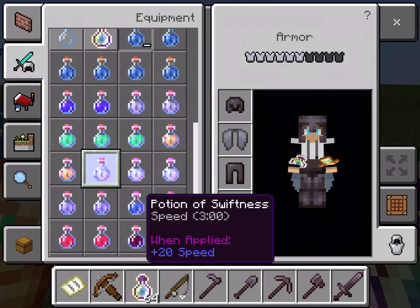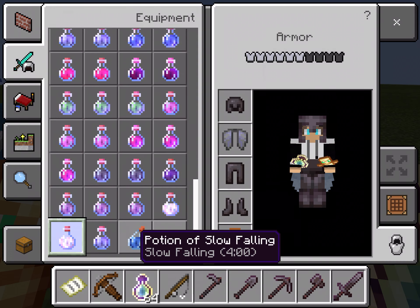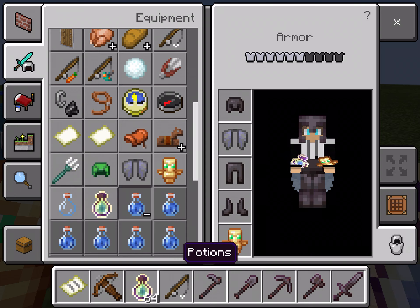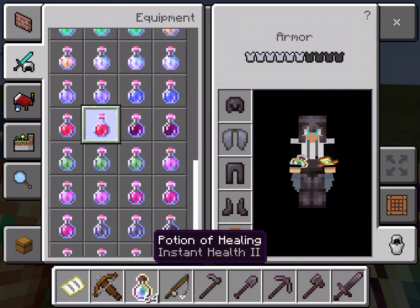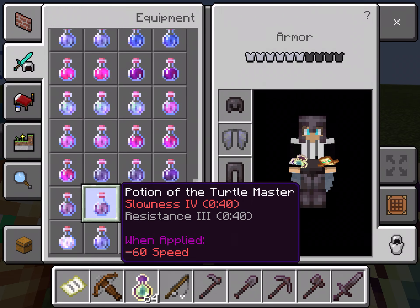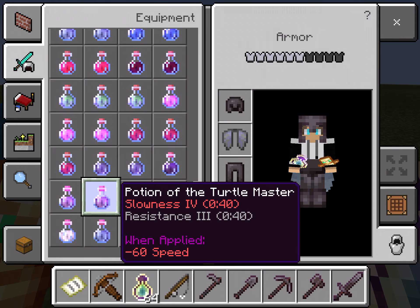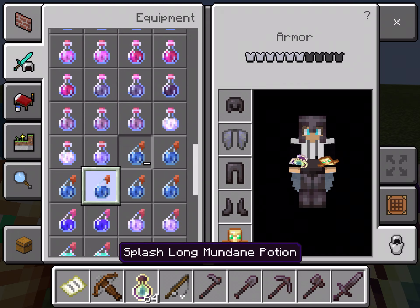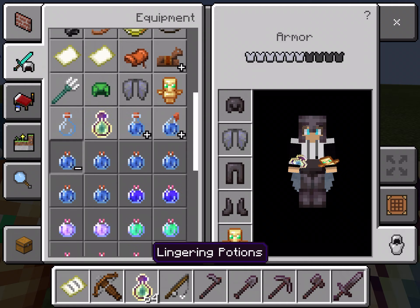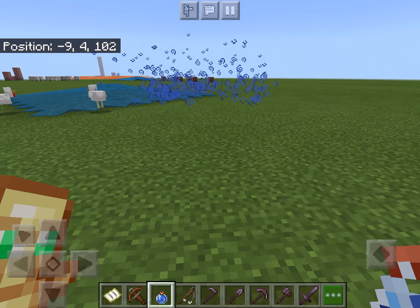There are potions you can drink that give different buffs. Jump Boost gives you extra jump height, Healing gives you more health, Poison takes away your health, and Turtle Master gives you slowness and resistance. Splash potions you can throw on things. Lingering potions you throw and they stay on the ground as a cloud.